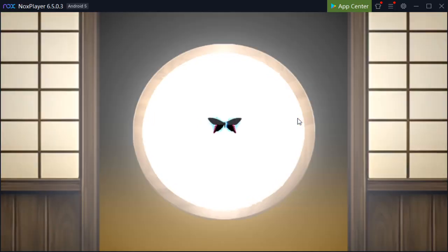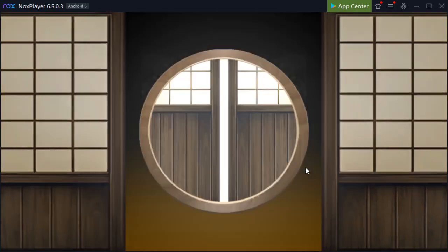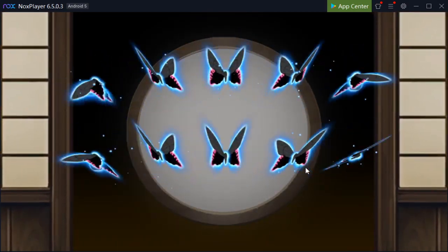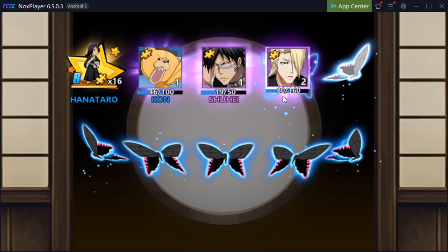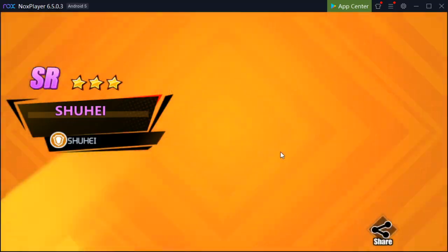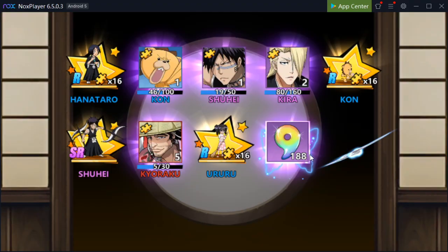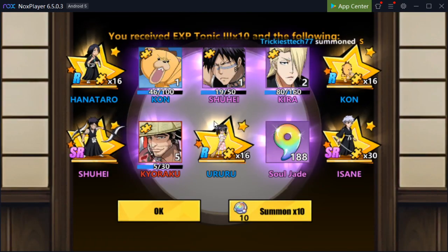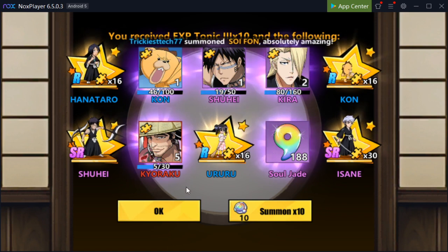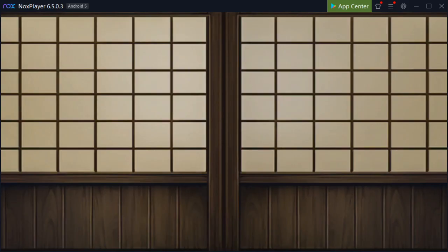Let's go ahead and do the free one right here. Okay, some gold. I don't really want Shinsui to use — I just kind of want him for bonds because I do plan on getting Yamamoto. We did get 5 shards here so that's a pretty good start. We got 2 SRs and 2 Rs, not bad.